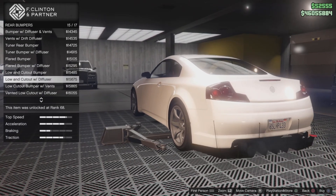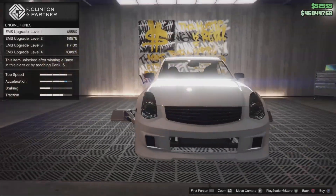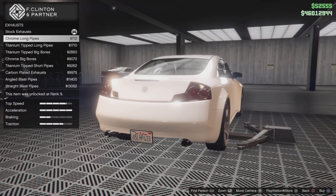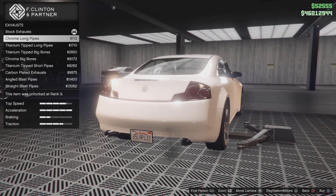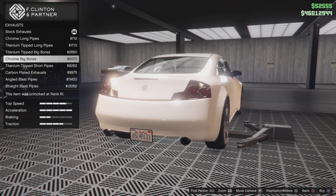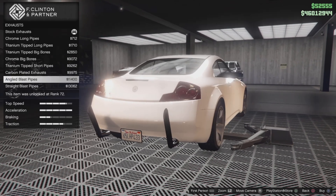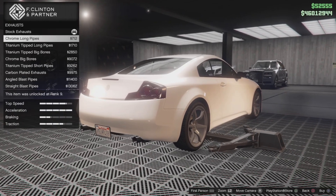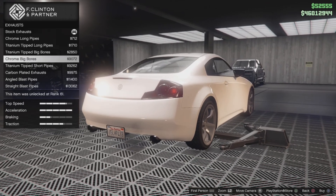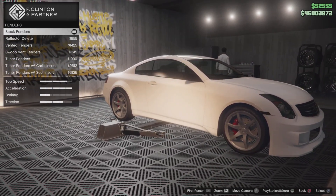Engine is maxed out. For exhaust we've got chrome long pipes — and we're shooting out flames already. We also have titanium tip, titanium tip big bores, chrome big bores, titanium tip short pipes, carbon plated exhaust, angled blast pipes, and straight blast pipes — a lot of options. I'm going to go for chrome big bores, looking nice.